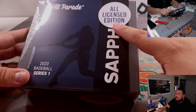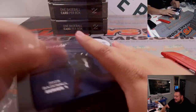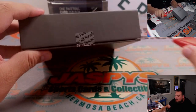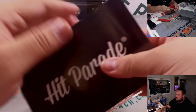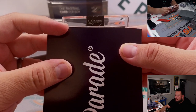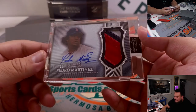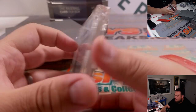All right, let's move on to the all-licensed Sapphire edition, 69 out of 99 — 69 out of 100, sorry. Nice. Let's see what's in this one here. Looks like a raw card — it's going to be Dynasty. And it's Pedro Martinez, six out of ten, for the Boston Red Sox — alone for Chris. Very nice.